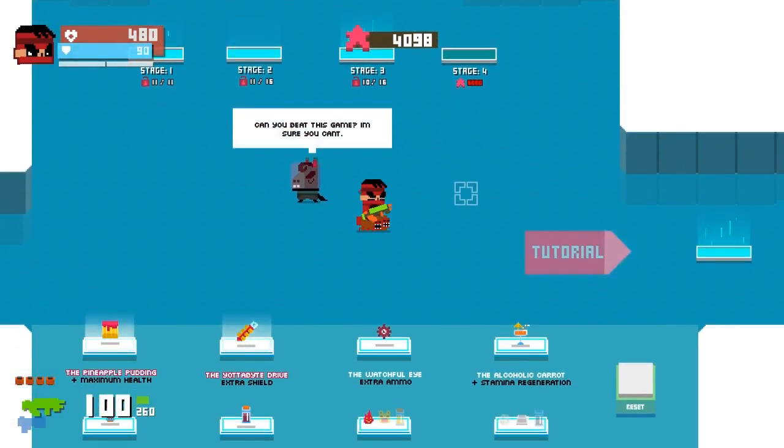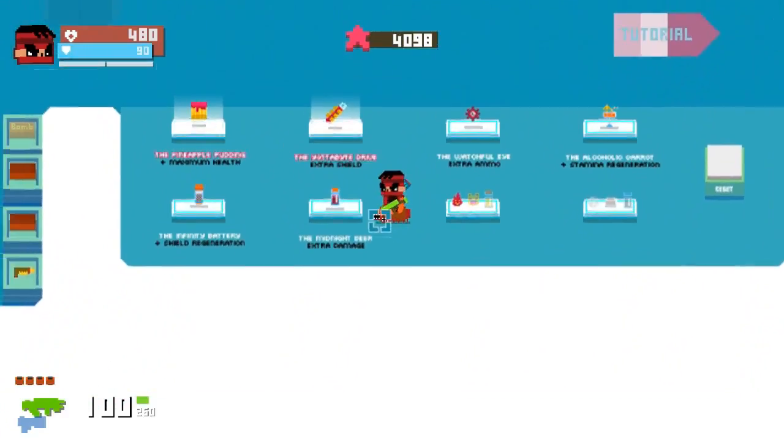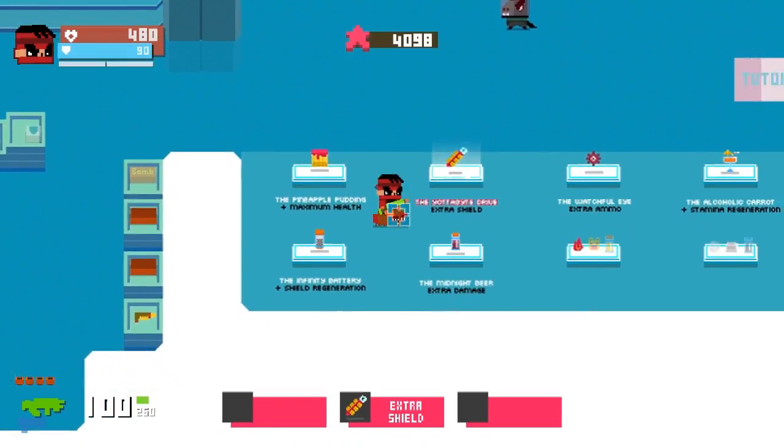Literally starting stage three, which is okay because that just gives me more time to find more relics and armor up before I gotta go fight the Duke and Commander. We also got some relics to help us out. First of all, the pineapple pudding, because that gives us extra health.